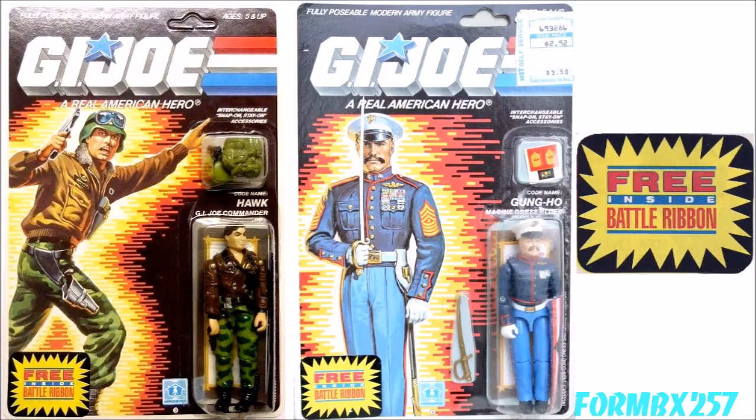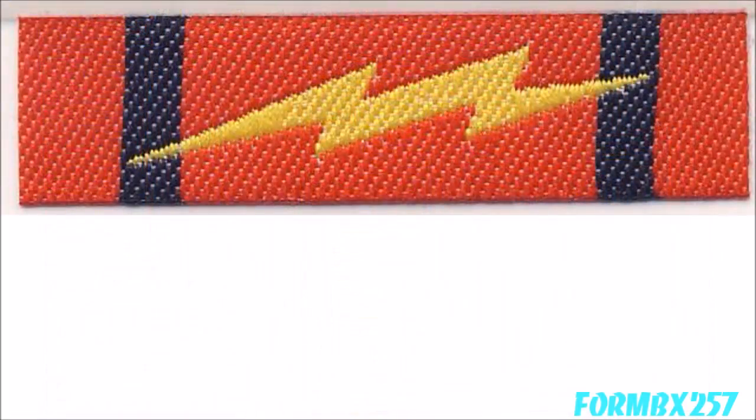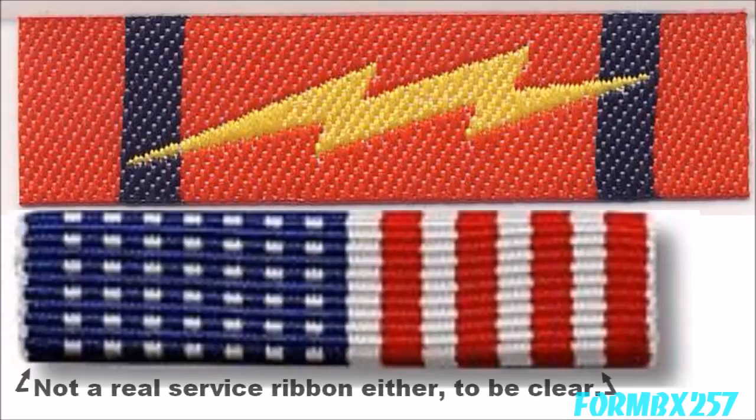In 1987, we were treated to a more memorable freebie: 10 Battle Ribbons. These were fabric military ribbons with a sticky backing so a child could mount them. They look a lot like real U.S. service ribbons, although they were larger and not based on real-life campaigns. Real U.S. service ribbons are one and one-quarter inch by three-eighths of an inch, and the Battle Ribbons were two inches by a half an inch, representing events that happened in the comics and the G.I. Joe universe in general.